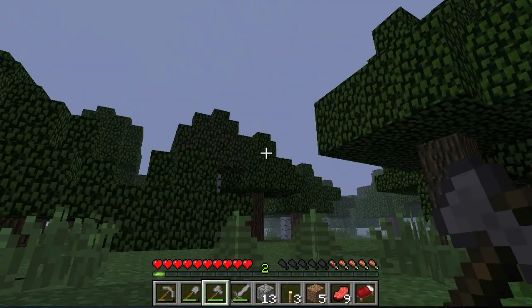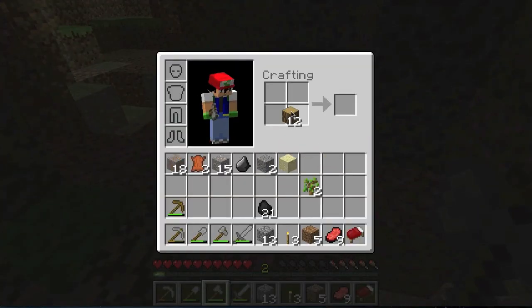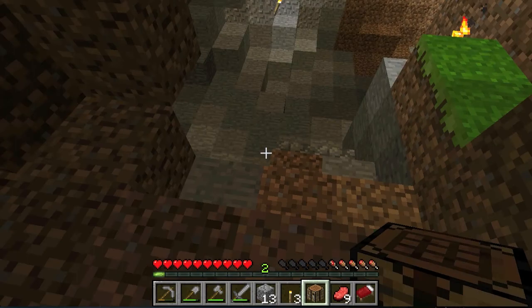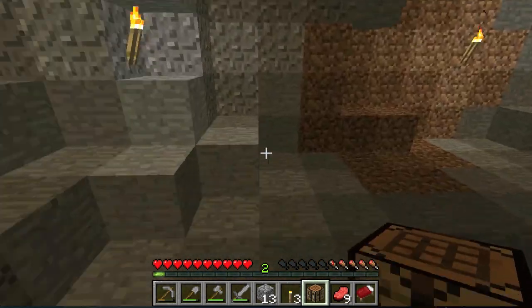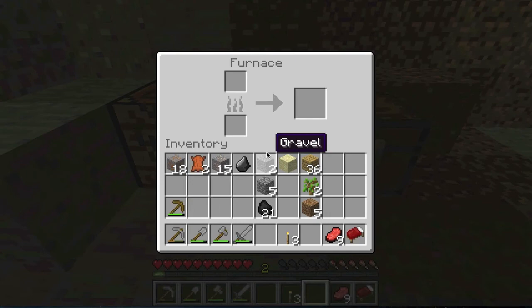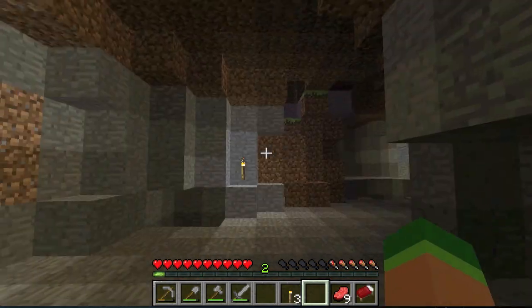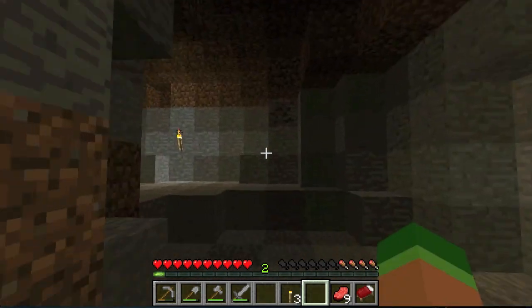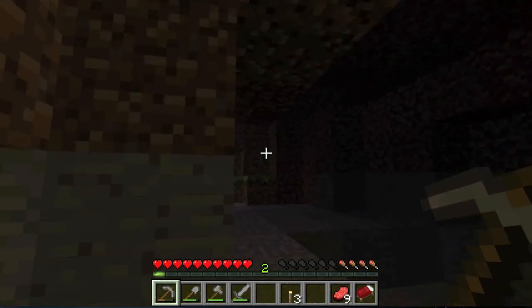I think I left my crafting bench somewhere — whatever, I'll make another one. I'm gonna make a furnace and a chest — all I need for my survival. There we go: a furnace and a chest. Now I can place this here. While the night is here I should explore my cave, which like I said is basically nothing.